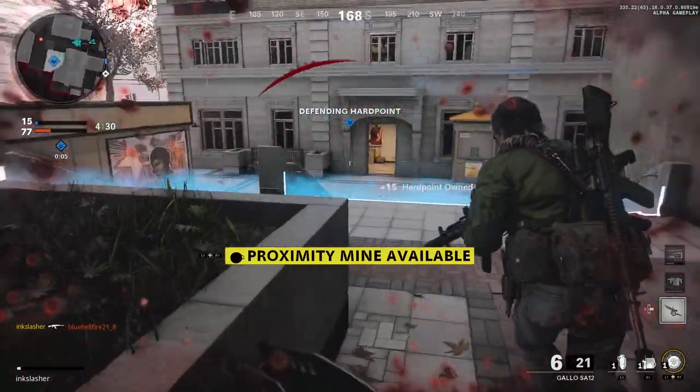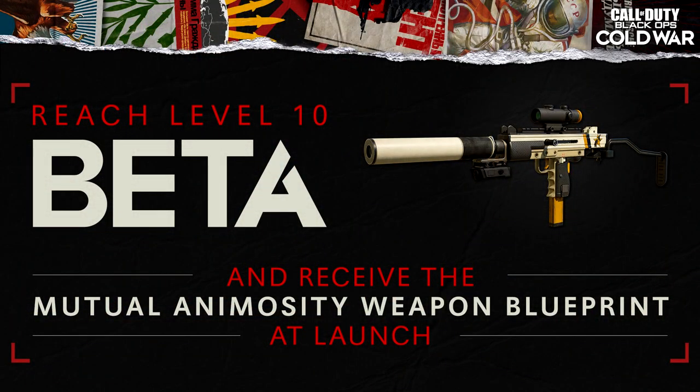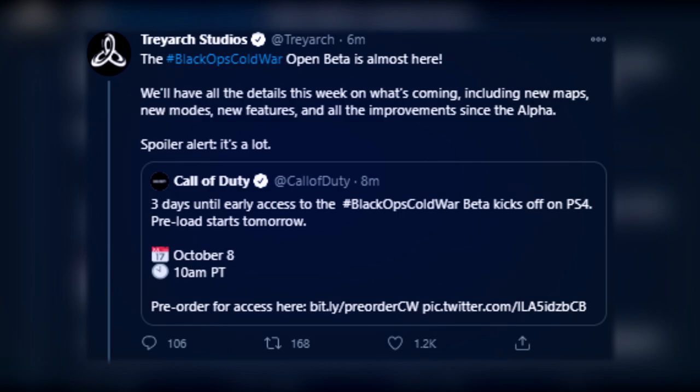Playing the beta is not useless though — by reaching level 10 you unlock a weapon blueprint called the Mutual Animosity, which I believe is for the Type 821 SMG. That was actually a pretty good SMG in the alpha.